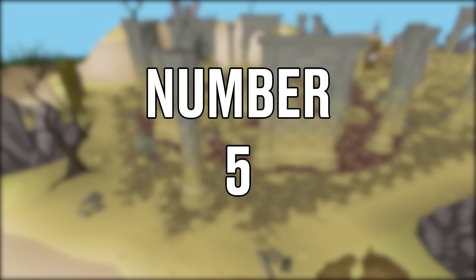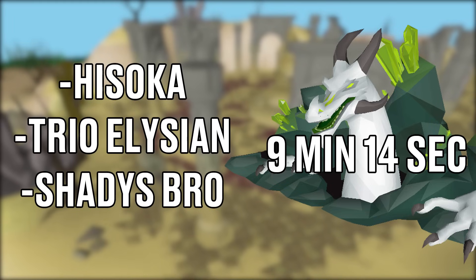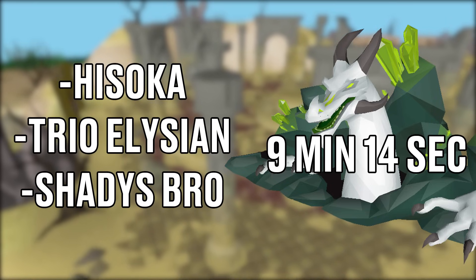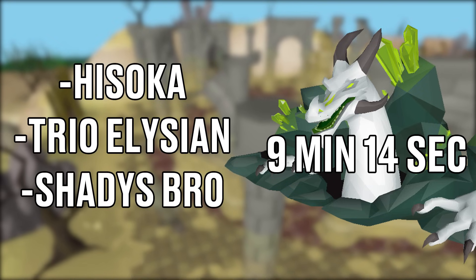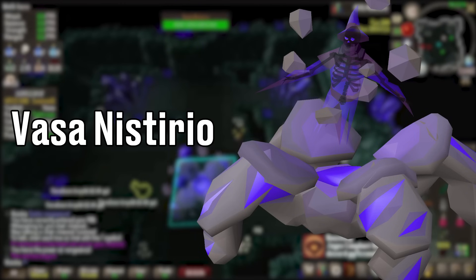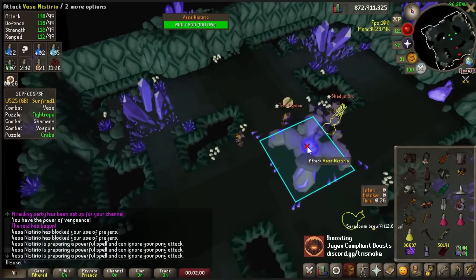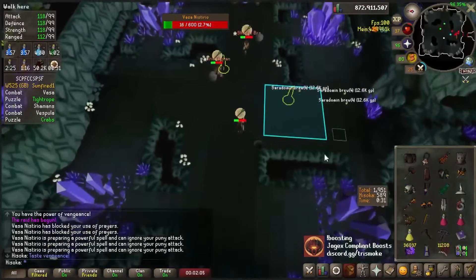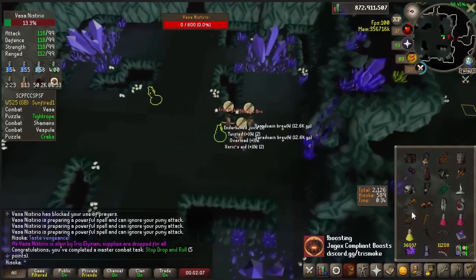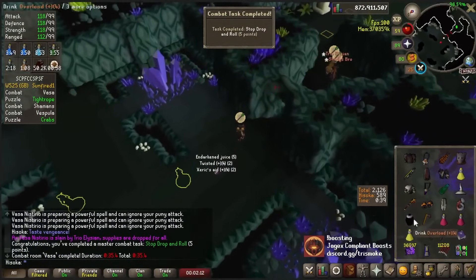Number 5. We go back to raiding — this time it's Chambers of Xeric trio. Hisoka, Trio Elysian, and Shady's Pro managed to get a timer of 9 minutes and 14 seconds for the entire raid. The first room is Vasa, which they literally almost one-shot. They all get hit 80 with Vengeance activated, then use Zaryte crossbow spec and finish off with the Twisted Bow. Vasa loses 600 hit points in four seconds and just like that, the first room is completed.